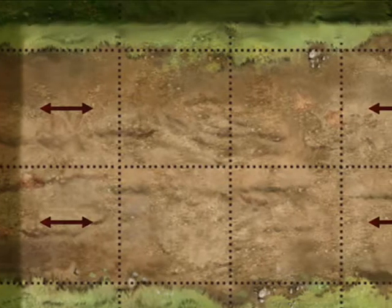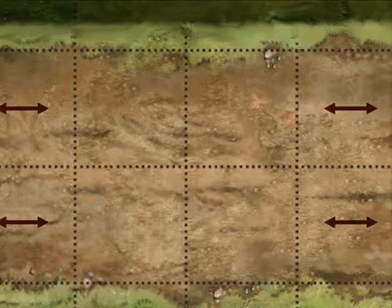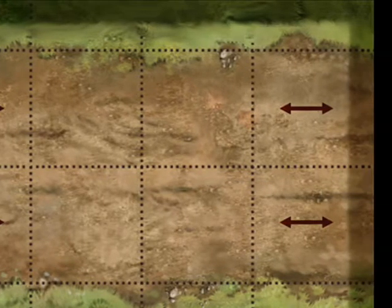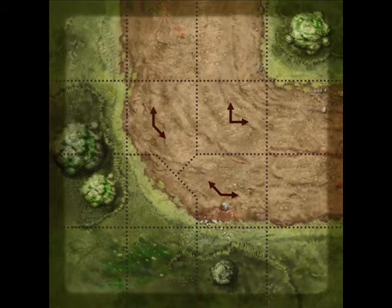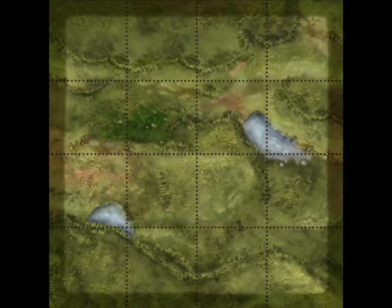The map is made up of 16 double-sided tiles, each with a road on one side and plain terrain on the other. At the outset of each game, you build your own map to suit the difficulty level of the game you wish to play. No map ever needs to be the same twice.